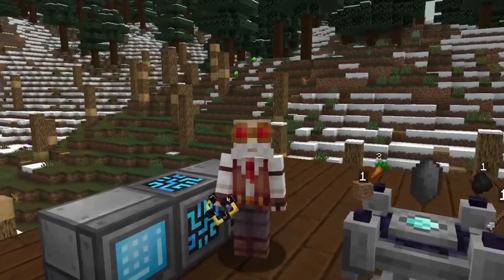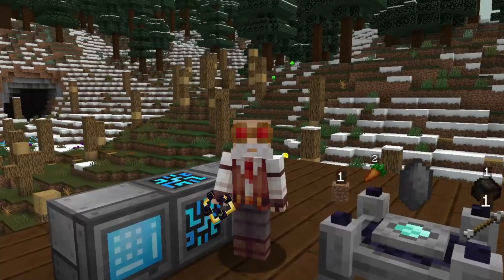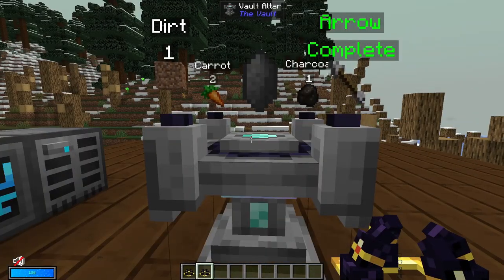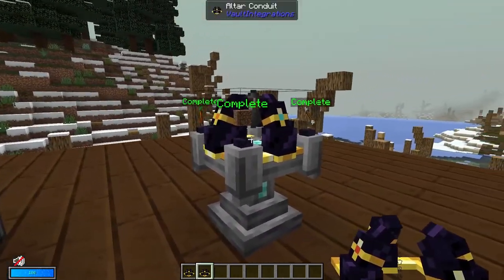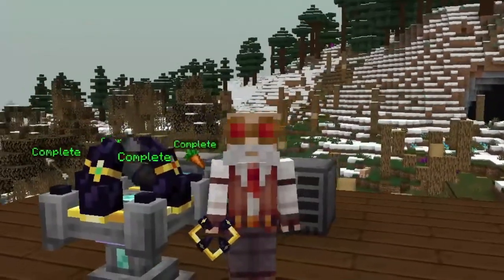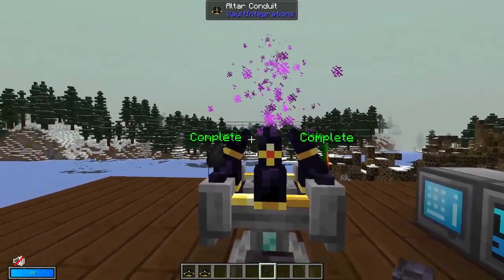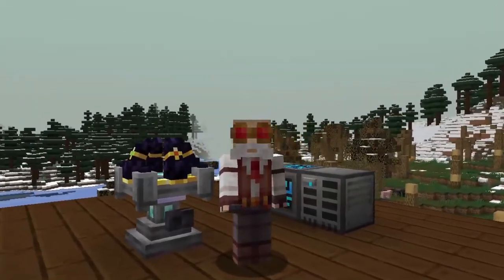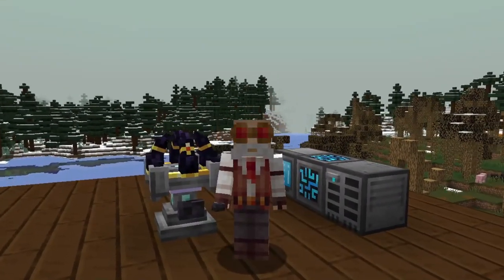I've set up a pretty simple refined storage system here — I'm not showing any of the power generation and instead just using a creative power cell to make things easy. But in order to use the altar conduit, you first do a shift right click on the controller itself, and then do a shift right click onto the vault altar. And you can see the material starting to come from the system over to the vault altar, where it says the crystal is complete. That is the extent of the automation that you get from the altar conduit by itself. You still need to put a button or something onto the device and give it a redstone signal in order to actually create the vault crystal once all the items have been completed. The process is the same whether you're using applied energistics or refined storage — you shift right click onto the main controller object, and then you place the altar conduit on your altar.